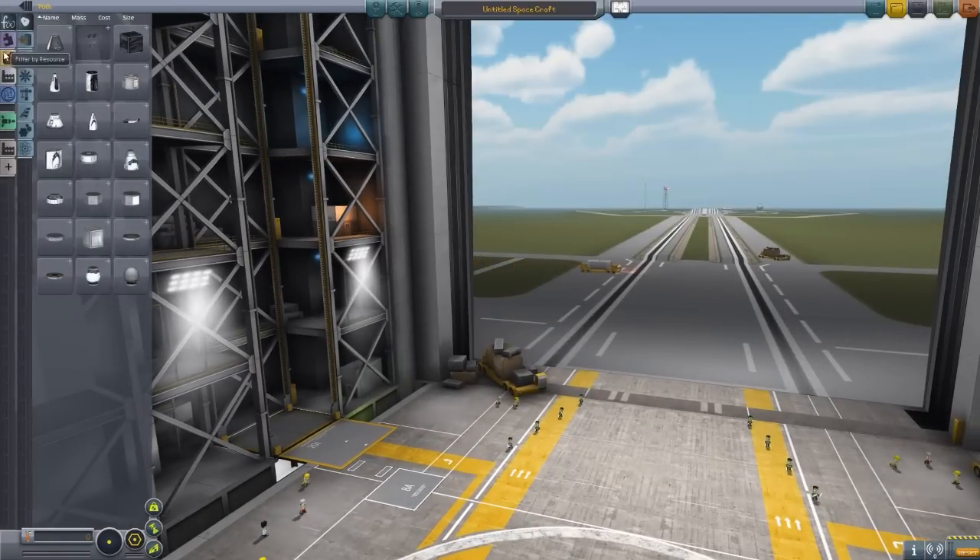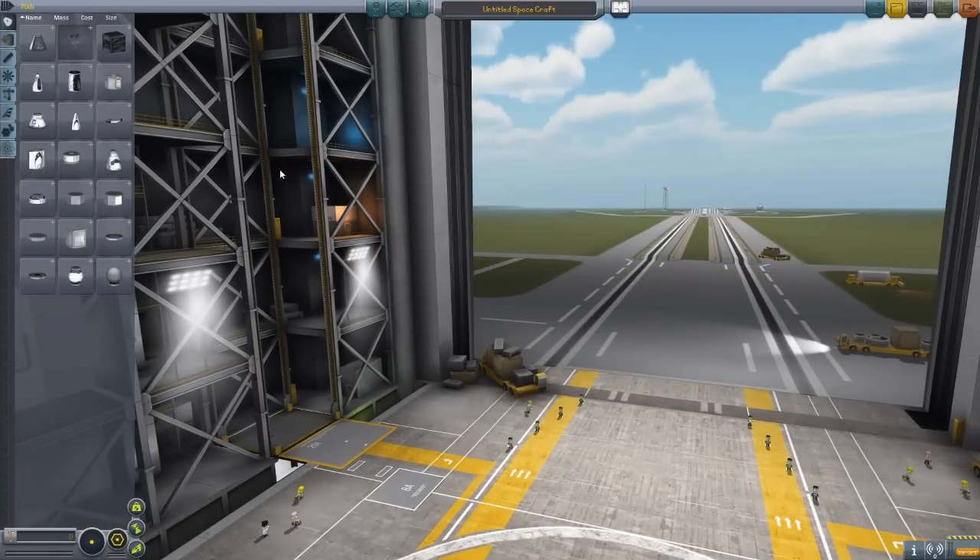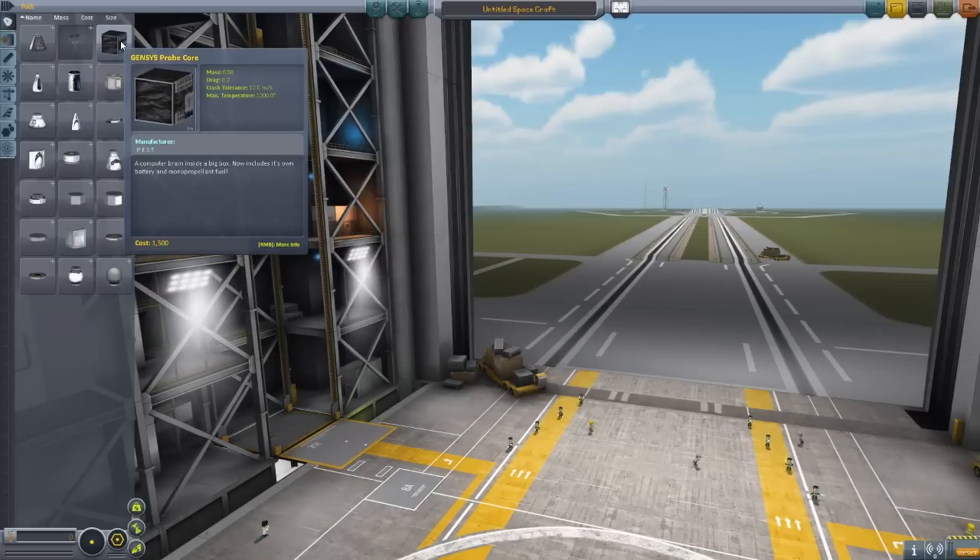Now, I have been making little custom groupings here in previous episodes, but since it is only 5 parts and they're just between 3 tabs, it's not too much of a worry. So, starting here in Command Pods, we have two probe cores being added by this mod.